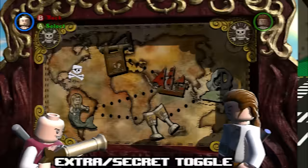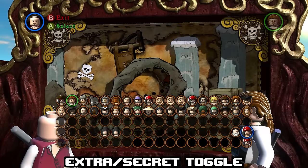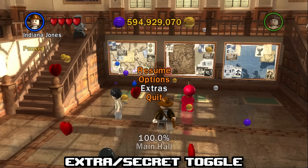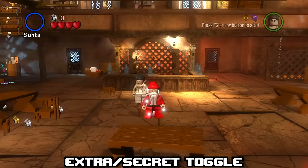When revisiting a level in Freeplay, you'll often get a character roster with one character per special ability. However, if you turn on Extra Toggle in the Pause menu, the game will give you secret characters not normally in the roster — like Santa Claus, or in Pirates of the Caribbean, a mermaid.